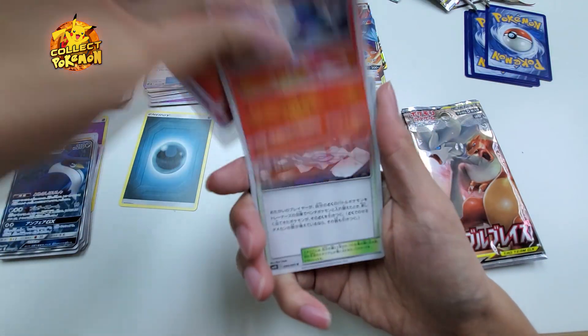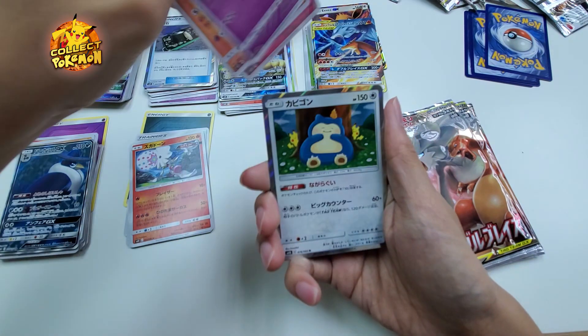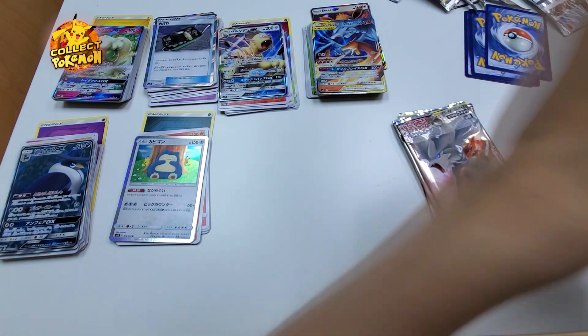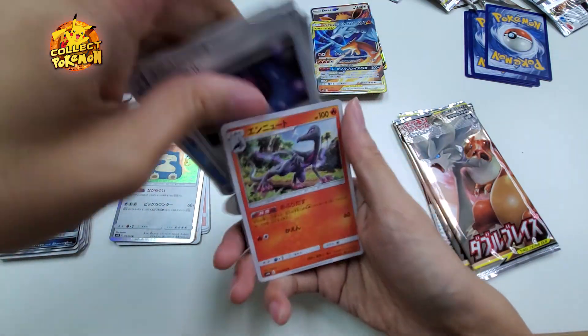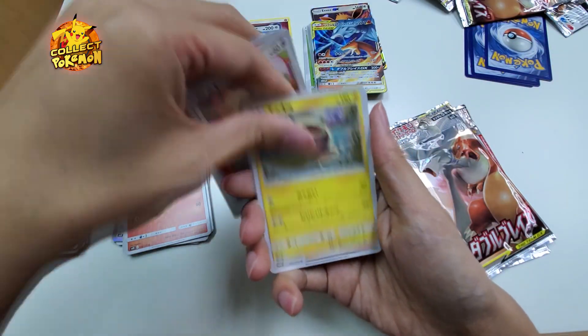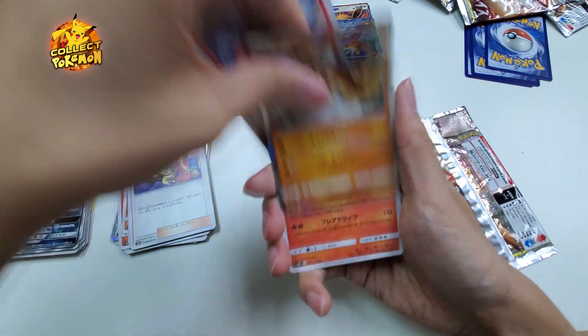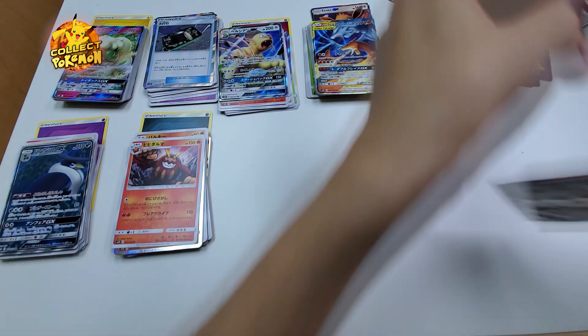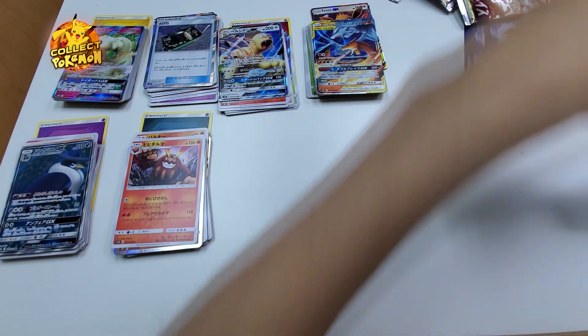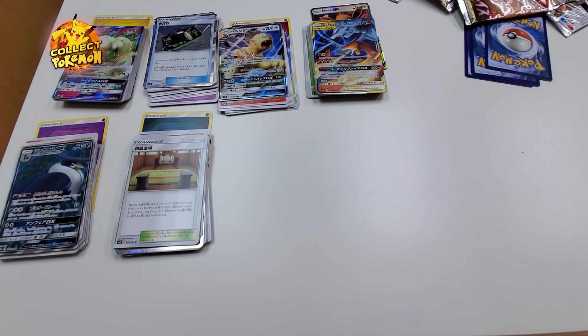That full art bird — forgot his name — goes to the darkness energy slot. That's pretty much how this concept works. In the next part of the video I'm going to teach you how to purchase a slot and participate. Let's just open the remaining packs for fun — there are only like three more. In the new Sword and Shield era we'll see V cards — basically anything high rarity, that's how we roll. Stay tuned for the next half of the video to see how you can participate.